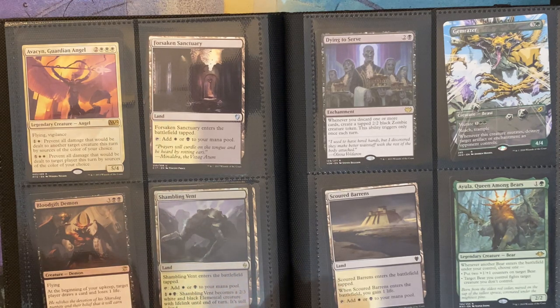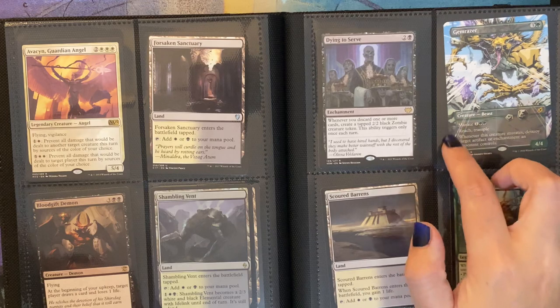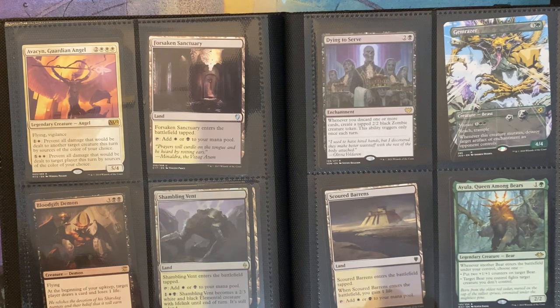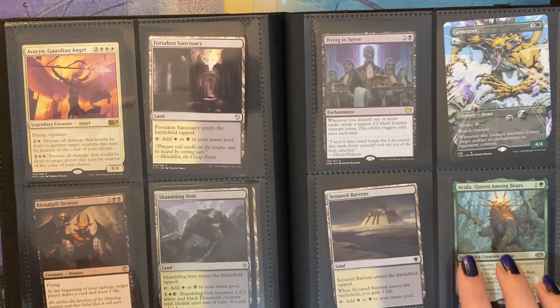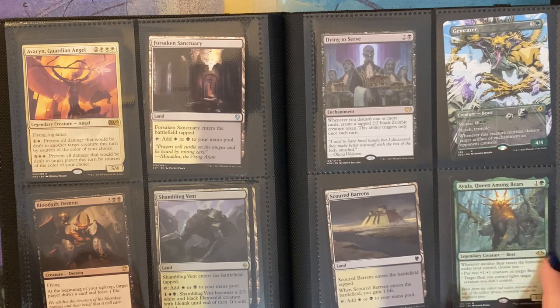Then I have a couple Shambling Vents. I never got rid of these because I actually used to play these in Standard at the time. Dying to Serve. Then I have this cool promo Alternate Art Gem Razor. Scoured Barrens. Ayula, Queen Among Bears — I kept this because it was a joke amongst my friends about bears and Magic. It would actually be cool to make a bear commander deck, and you can actually use her as a commander, which is nice. The art on it is pretty sweet.